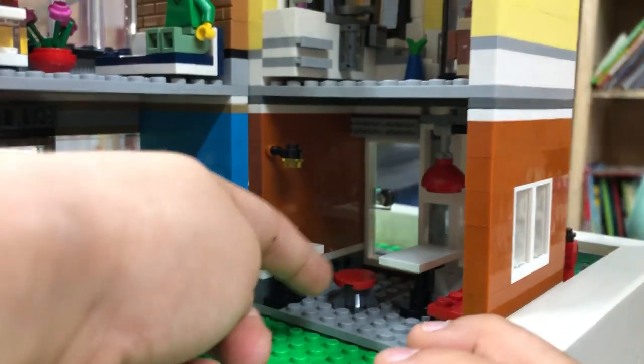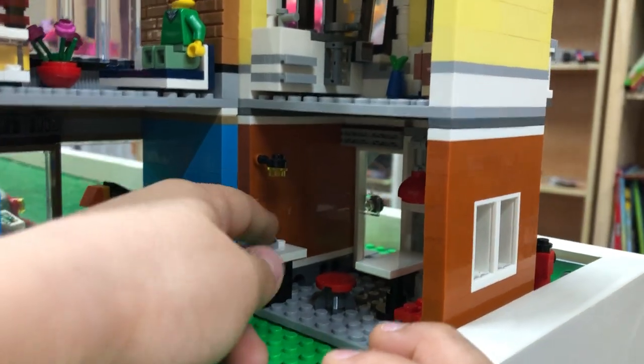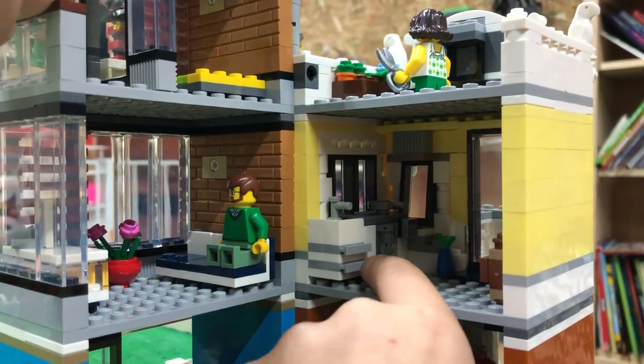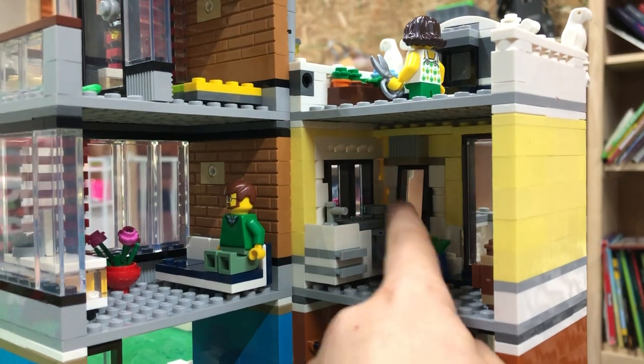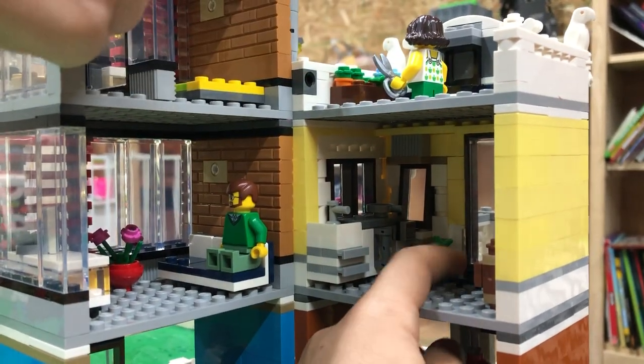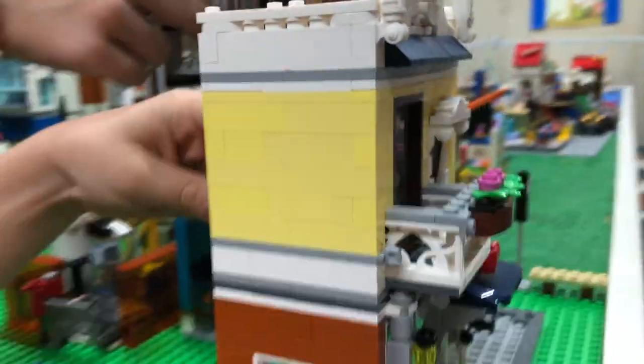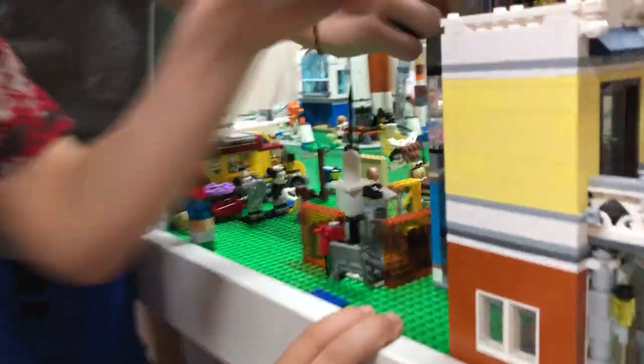That's the ATM place. Then up here's a kitchen area — drawers, oven, pan, plant. And then right here we got a little table. Then we got a tiny little kid up there.